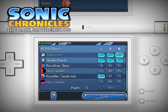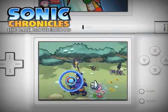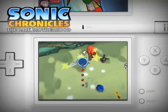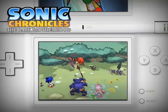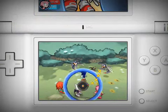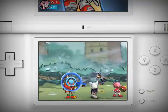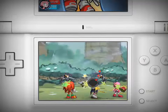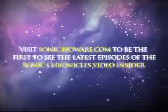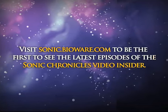When Sonic and Knuckles work together in combat, they make an unstoppable team. In their Revolver-Slam POW move, Sonic sends Knuckles flying toward the enemy with a devastating punch that bypasses armor, leaving the enemy vulnerable to further attacks. It's a good idea to have at least one Power-class character in your party so you can take out your enemies quickly. Remember, the best defense is a good offense.